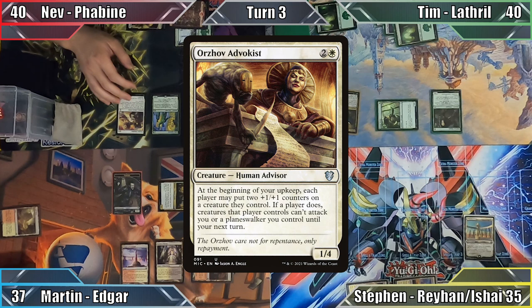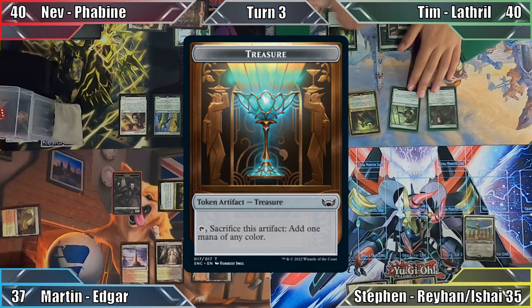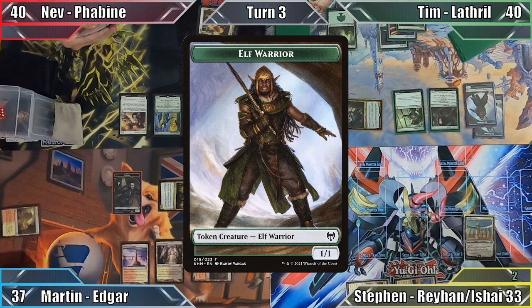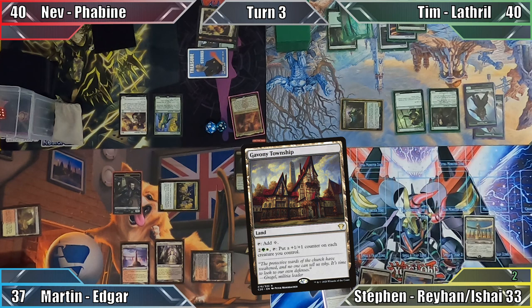In his turn, Nev plays a Mountain and then casts Wards of Advocist. This triggers his Gala Greeters ability, and Nev chooses to create a tapped treasure before ending his turn. Tim starts his turn by moving straight to combat, attacking Steven with Lathril. Still lacking creatures, Steven has no choice but to take the 2 damage, and Tim creates 2 1/1 Elf Warrior tokens with his commander's ability. In his post-combat main phase, Tim plays yet another Forest and passes to Steven.